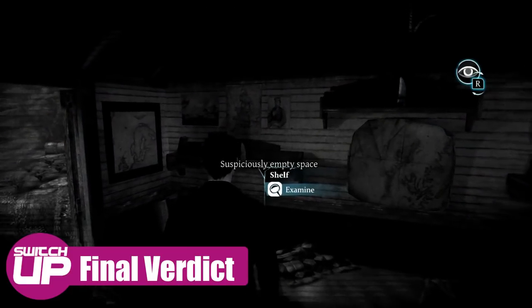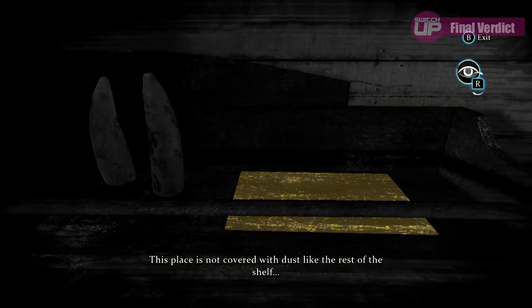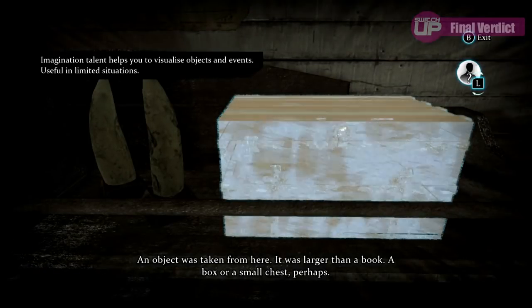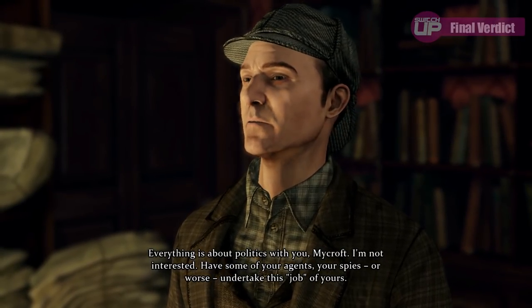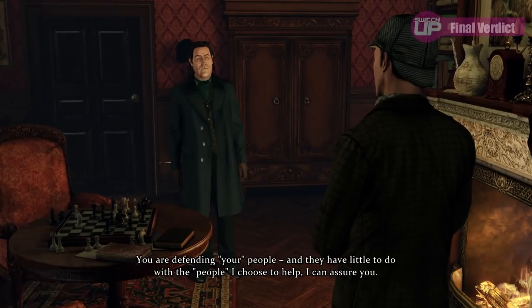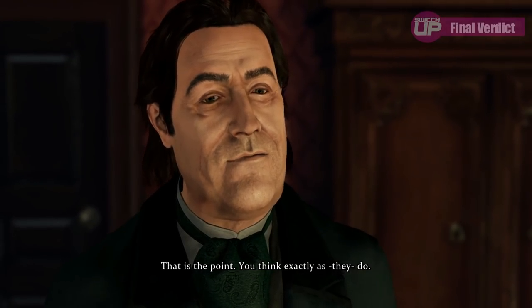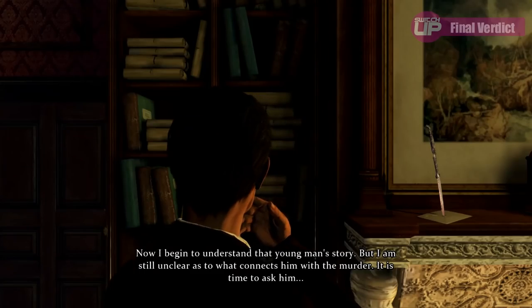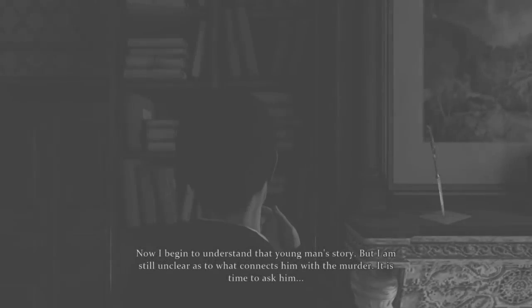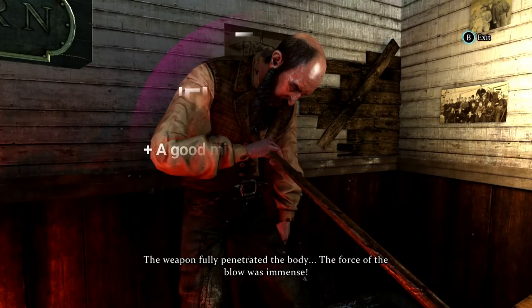To conclude, Sherlock Holmes Crimes and Punishments is a good mystery game which stays faithful to its source material and uses it well in terms of characterisation and story. The puzzles are mostly simple with a few getting the brain working, and the general investigating follows a logical path for the vast majority of the time. A few weak minigames sour things a tad, and some story aspects feel rushed, though this is more down to original story elements not translating as well into the game format. If you're a fan of the character or mystery games in general, the decision to pick this one up is, well, elementary. Sherlock Holmes Crimes and Punishments gets a Switch-Up score of 75%.